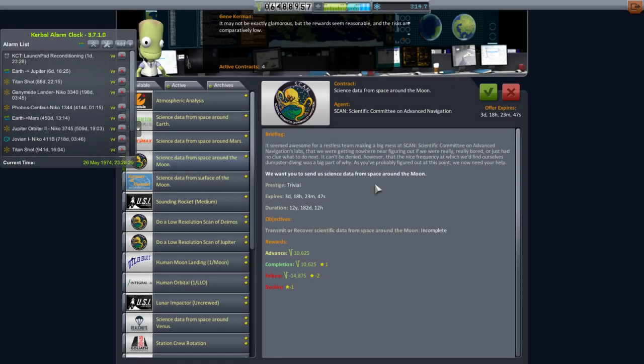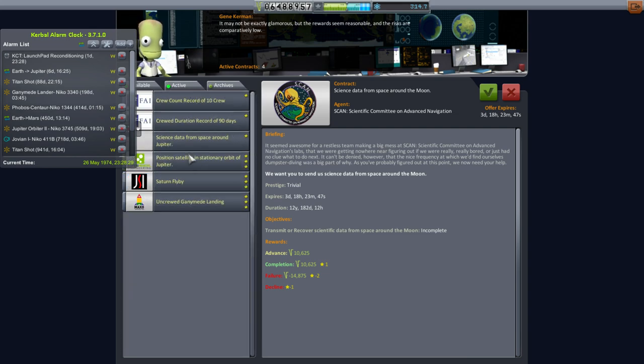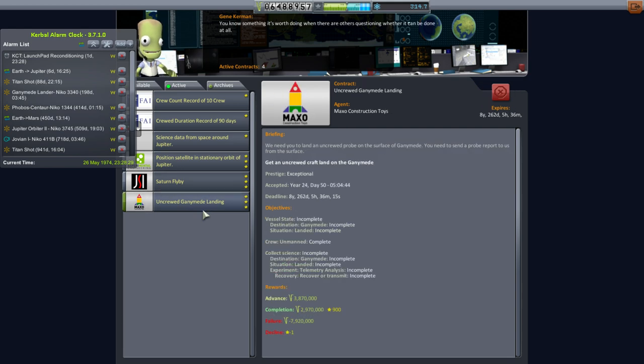Hello everyone and welcome back to my Realism Overhaul series in Kerbal Space Program 1.1.3. In this episode we're going to start off with a launch to Jupiter, but first I wanted to check out our contracts availability and see what we can pick up. We've got active right now two Jupiter contracts, one Saturn flyby, and the Ganymede landing contract.